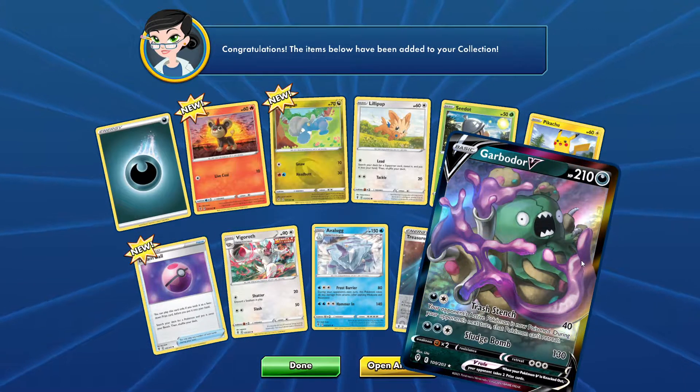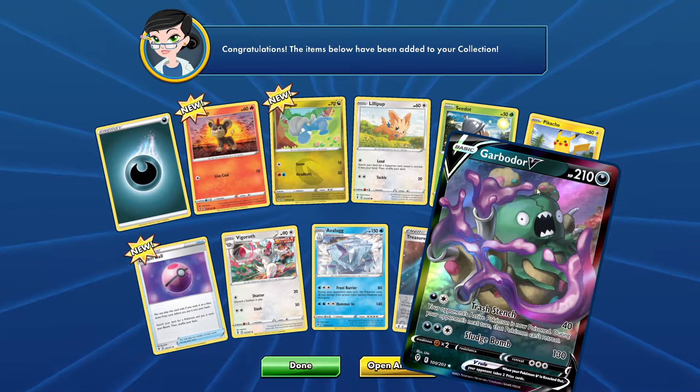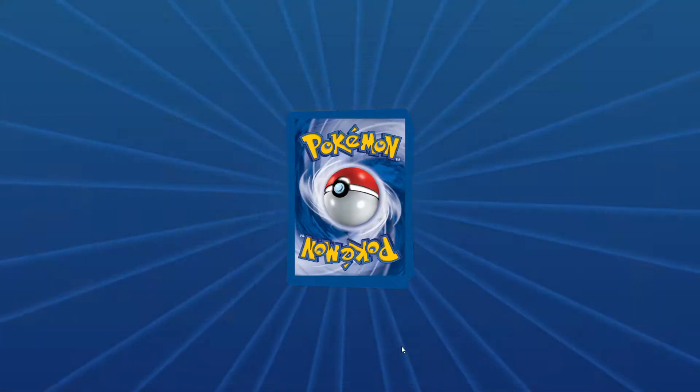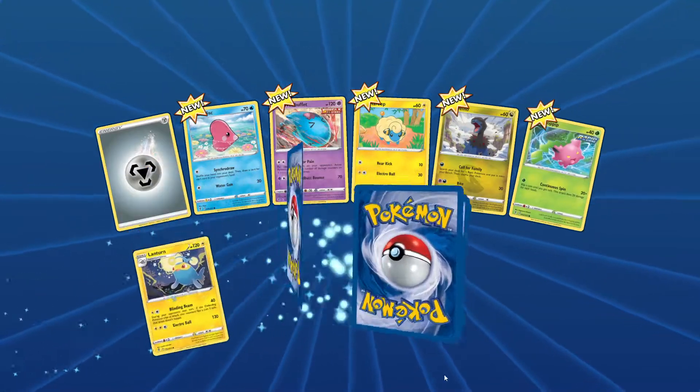Trash Tent and Sludge Bomb. I can be happy with that. I could see myself using it in a deck, especially because it's a basic. If it was a Stage 2 or something, no. Because I know they have Trubbish. I would love to see a Trubbish V, though.